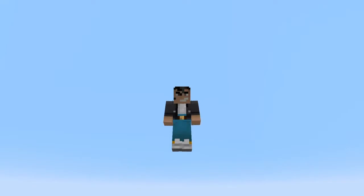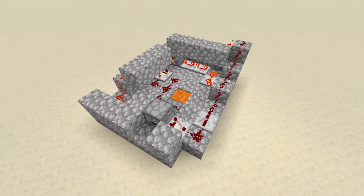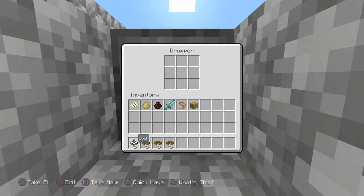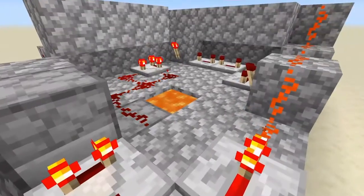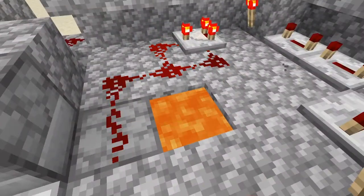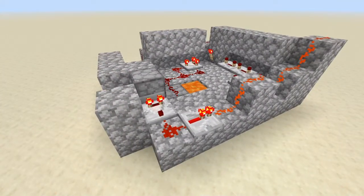Greetings my fellow cult, ShadowCultist here, and welcome to another tutorial video. In this tutorial video, I'll be showing you how to make a garbage disposal system, very much like this one. Simply put the item into the dropper, and it will proceed to destroy every item that you put in there. How amazing is that? Now let's get on with the build.